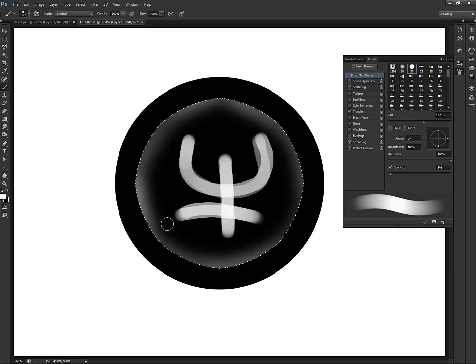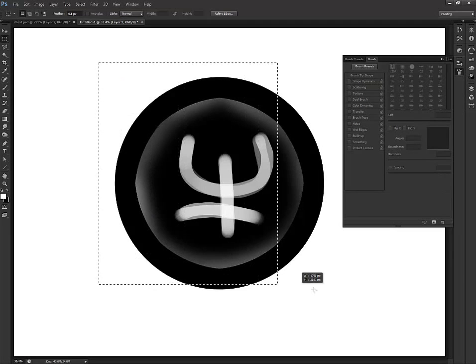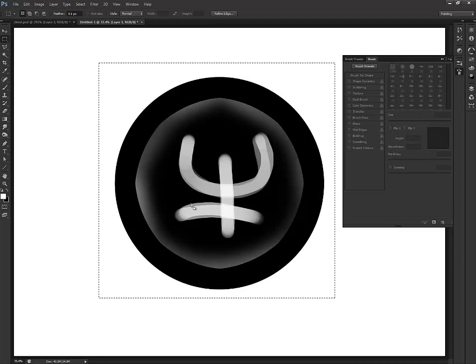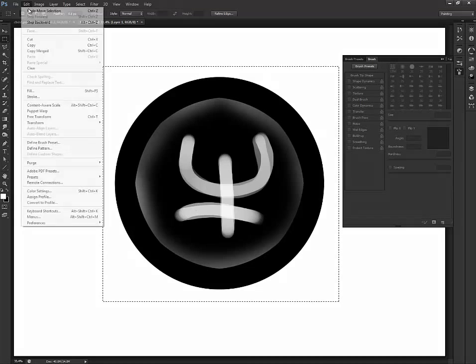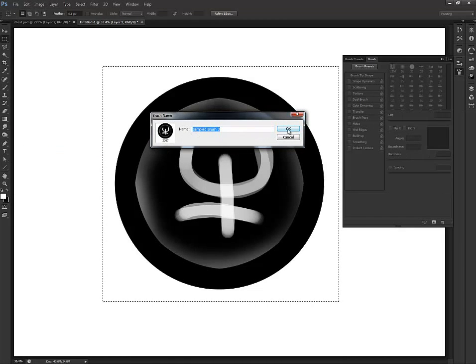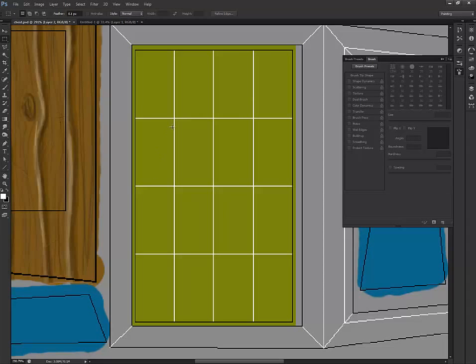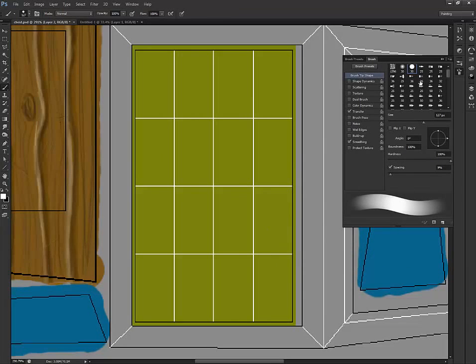Now we're going to go to the marquee, select it as I showed in the previous video, go to Edit, Define Brush Preset — this is our brush, say OK. Then pick the paintbrush, go to Tip Shape, scroll down to find the tip shape, and change the spacing so it's a little bit wider.